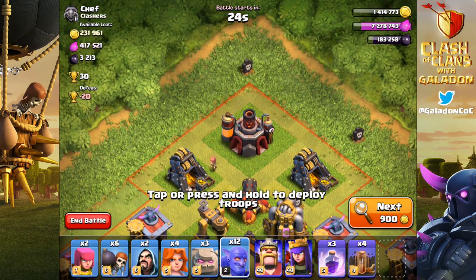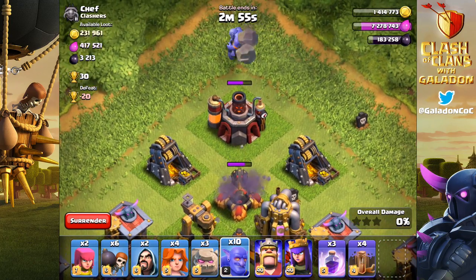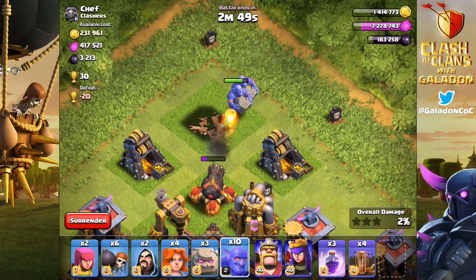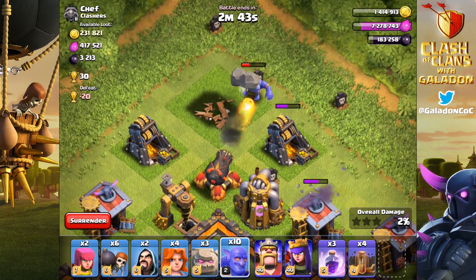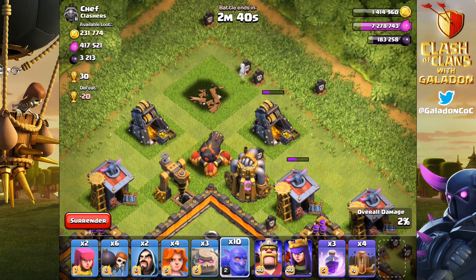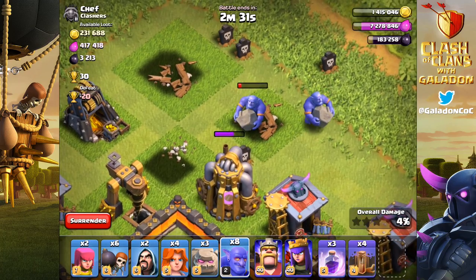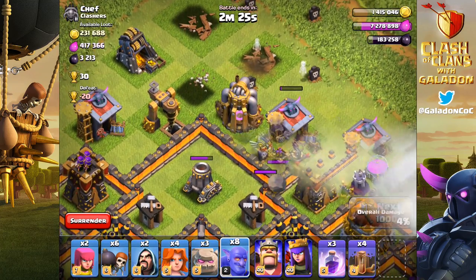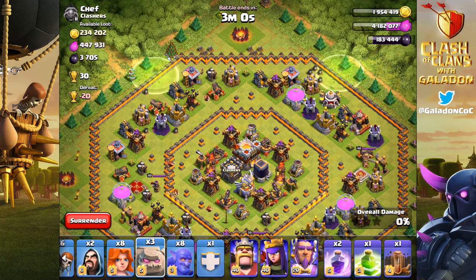Let's take another look at deployment — here at the top of the village, dropping the Bowler at the very top lets him take out that cannon out of range of any other defenses. But here is where the hit point issue comes into play: as the laboratory goes down, the cannon is still up and the Bowlers move on to another outside structure. You've either got to deploy more Bowlers right there, use rage, or think about angles — drop a Bowler from a different angle, he will have a new target but collateral damage will be the same. There it is, the cannon goes down and the Bowlers move forward, now bouncing forward and damaging the mortar three structures deep.